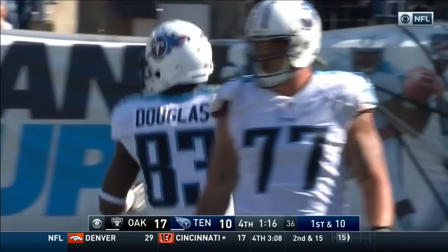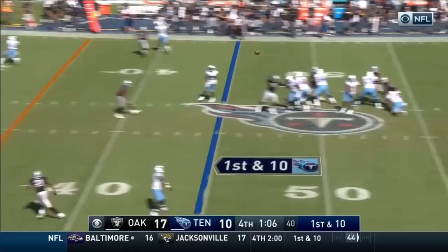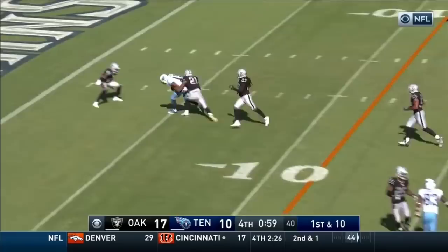Mariota in a 2-by-2 formation, Murray circles out. Mariota steps up, left sideline — caught! Tajay Sharpe on the Raider 20-yard line. Mariota back in the gun, 2-by-2. Murray to his right. Mariota looks middle, throws wide open — Tajay Sharpe. He's trying to fight into the end zone. Sean Smith will tackle him on the 4-yard line.